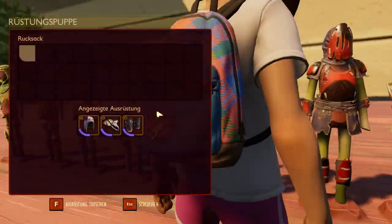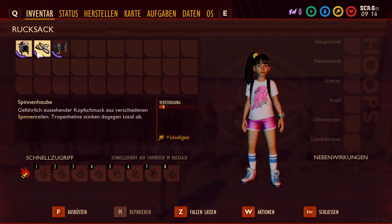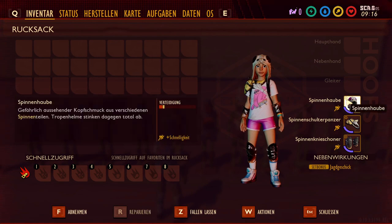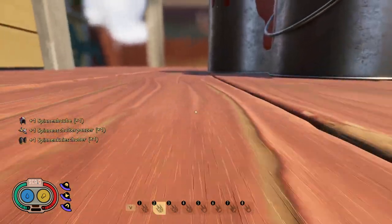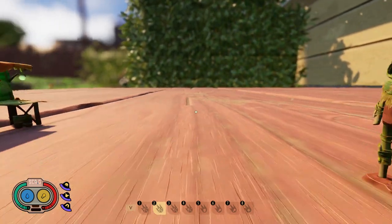Then there's the Spider armor. The Spider armor is only at 1.5 defense, but you get three times Agility — meaning you're noticeably faster — and you get Hunting Prowess. Hunting Prowess means faster stamina regeneration. It's a bit awkward to show in Creative mode, but the stamina regenerates much faster and you're also much faster.